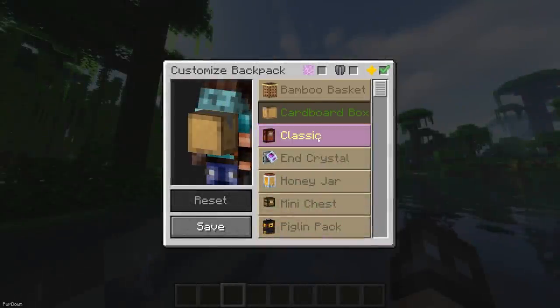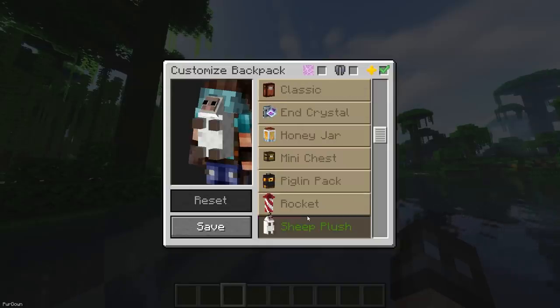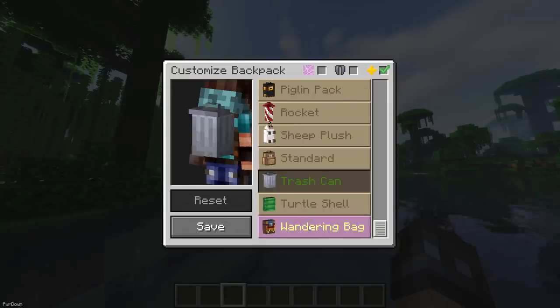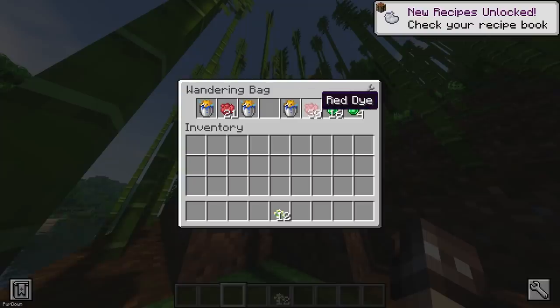One cool feature is that it comes with different challenges, which when completed will allow you to change the appearance of the Backpack, so it can look like a cardboard box, trash can, bamboo basket, and more. Wandering Traders will also spawn with a Backpack, and they can be pickpocketed, as well as other players.